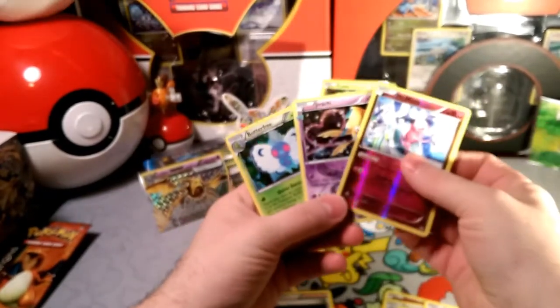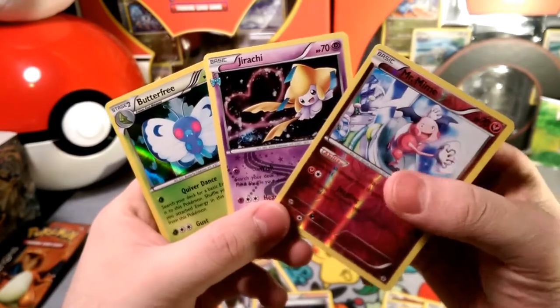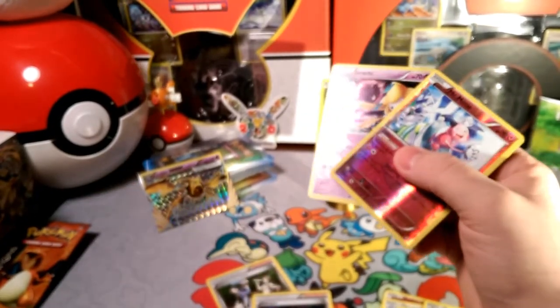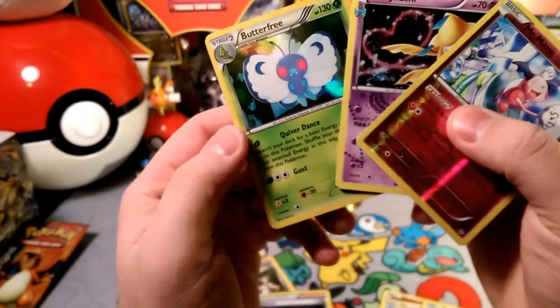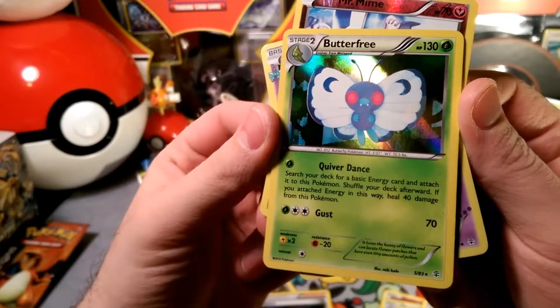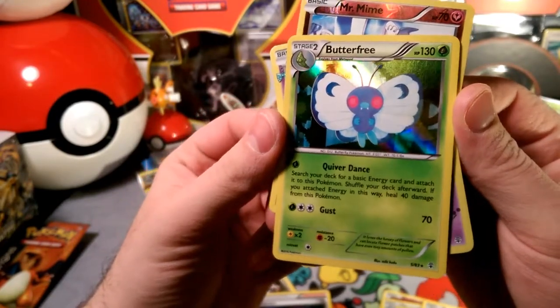In the collection it's a holographic Jirachi — love it. And our rare is a Butterfree holo — not bad! Those are three pretty cool cards to get. Quiver Dance: search your deck for a basic energy and attach it to this Pokémon, then shuffle your deck. If you attached an energy, heal 40 damage. That's kind of cool — very cool!